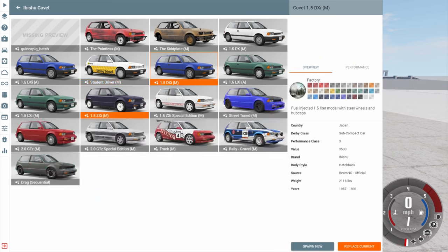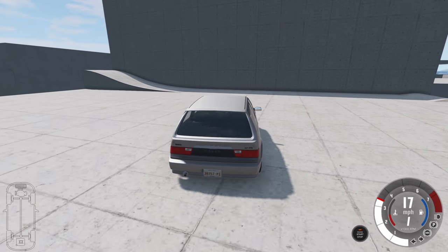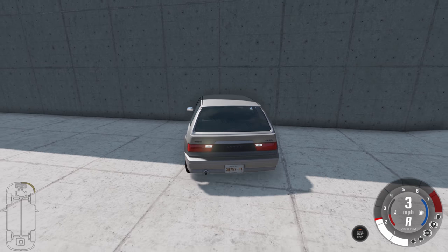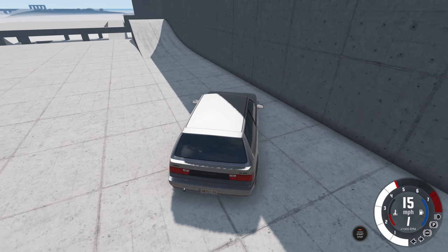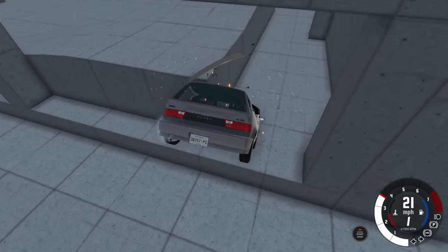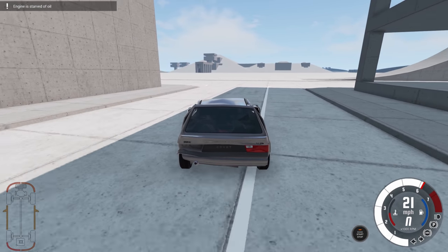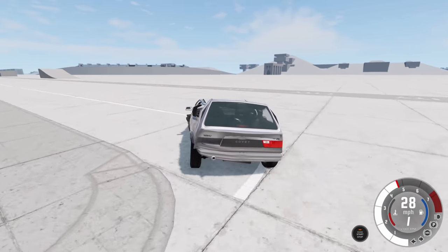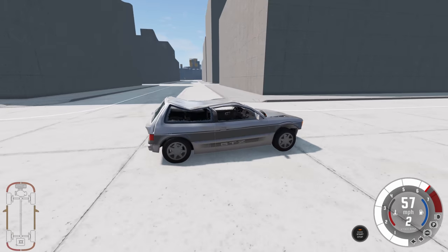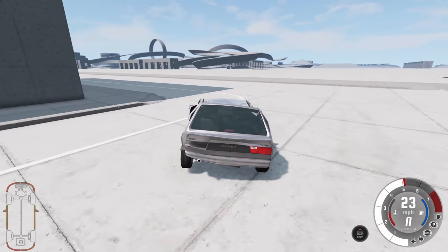Next up another normal city car, a little bit specialer — 2.0 GTZ version of the Covet — and all we're going to use this for is to get back down to ground level. We're going to use the big ramp and try to make the landing a little bit smoother by going slow. Yeah that kind of worked — the roof took the damage and not the car. I'm a genius after all. My brain frightens me. Like what if it got full control over my body? Who knows what would happen.